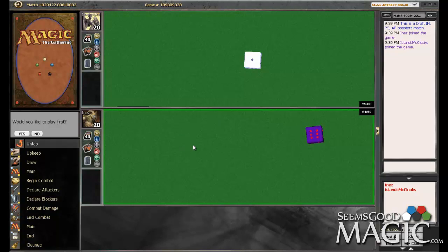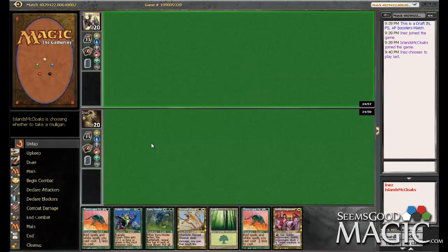We're here in the finals, and we'd definitely like to draw first. We got a mull list — you really can't keep one-landers in this format, even on the draw, especially considering what our curve is.